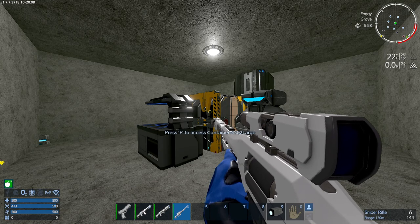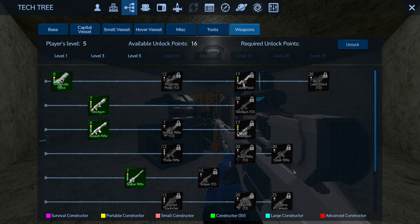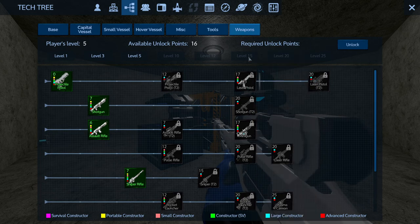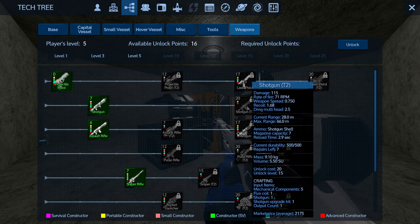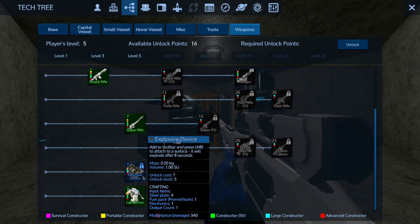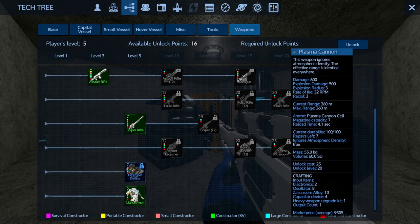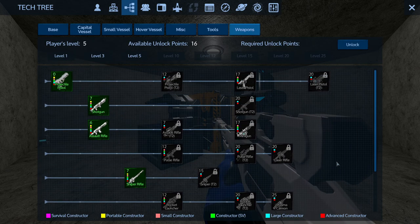While the armor locker is crafting, let's open up the tech tree again — because you can get better weapons later on. You have to upgrade your level, but as you can see there are higher tiers. You can upgrade the pistol, the assault rifle, and there's a shotgun tier 2 at level 15. These tier 2 weapons are really good to get. You can also craft explosive devices which you can attach to sentry guns to blow them up, or to a core if you want to get into a POI. You also have explosive damage options like the rocket launcher or the plasma cannon, so there's a lot to upgrade to.